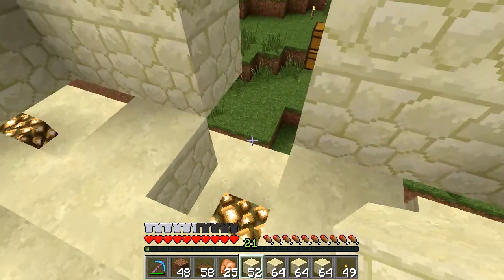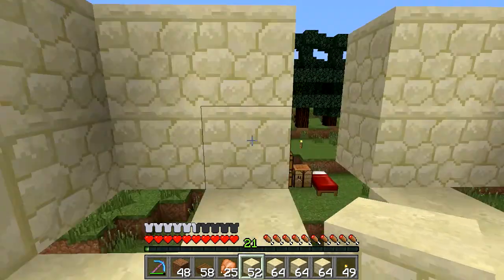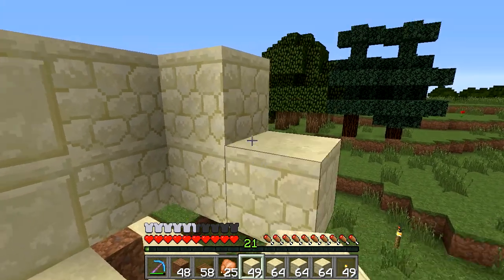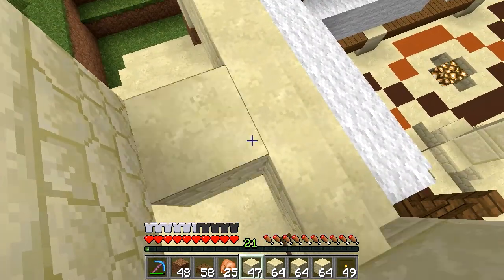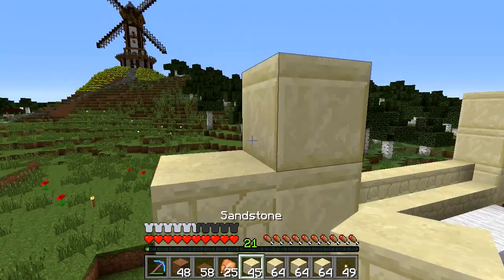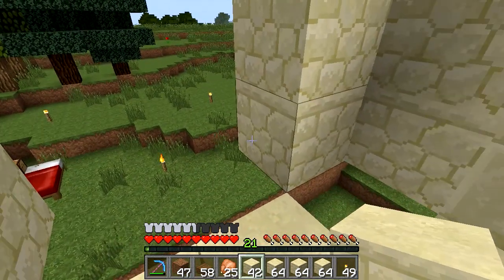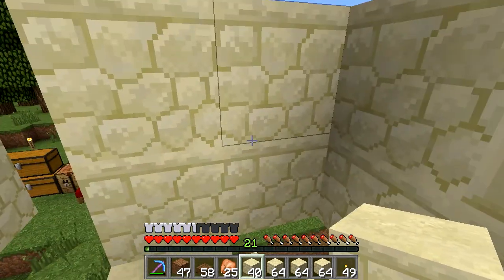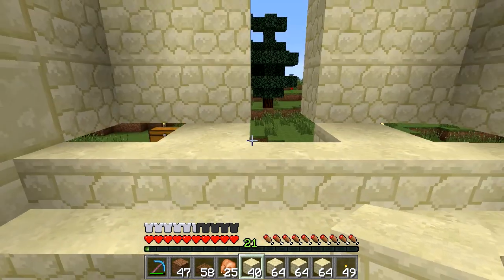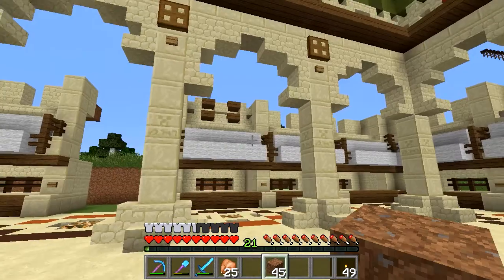We put stairs here, slabs here and more stairs here - yes, okay good. I've got so much sandstone so I know I should be saving but sometimes it's just easier and quicker. You go one back and then two on either side and then either a block or a slab here and here - on the second one and on the fourth. I'll do the rest off camera and get back to you.